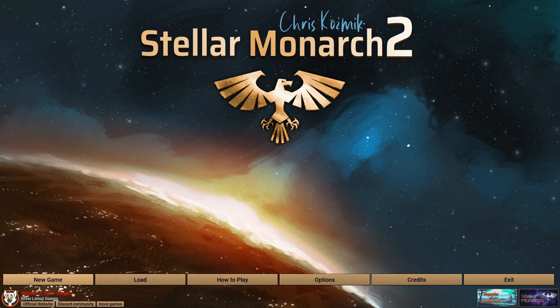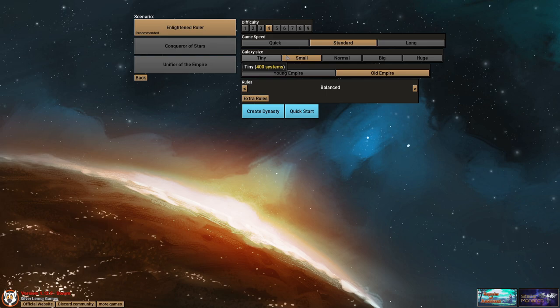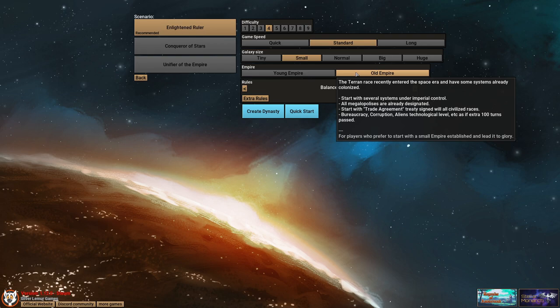This game does not pull any punches, it's very complex. I'll do my best to walk you through it. We're going to be playing on the Enlightened Ruler difficulty because we just want to have it as simplified as possible. We'll be playing on a small galaxy, nation size, with the basic settings for young and old empire.